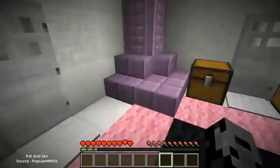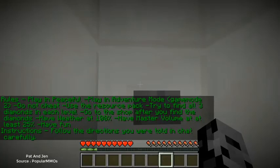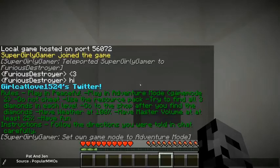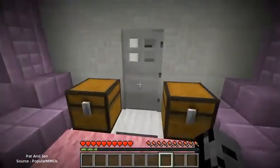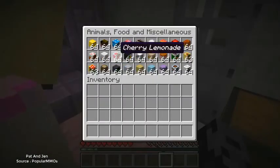Okay, rules - this is important. Play in peaceful, play in adventure mode - game mode two. Jen, make sure you're in game mode two! Do not cheat. Use the resource pack. Try to find all three diamonds in each level. Go to the shop after you find the diamonds. Have weather at 100, master volume at least 25. Have fun and follow the directions in chat carefully. Alright, let's do this!